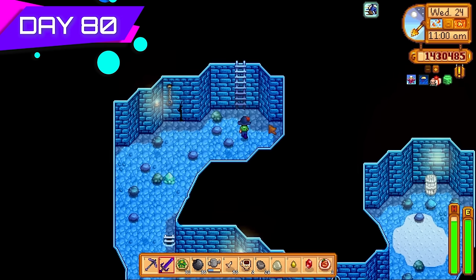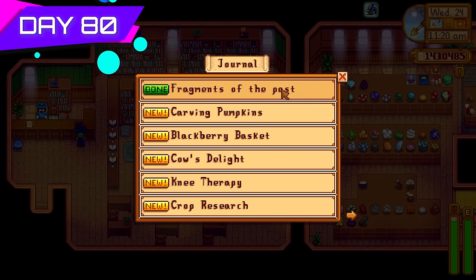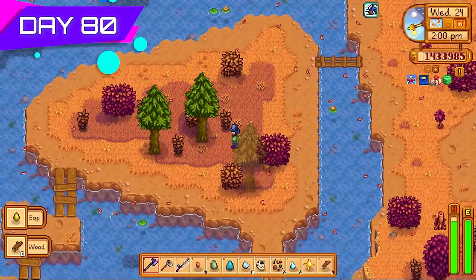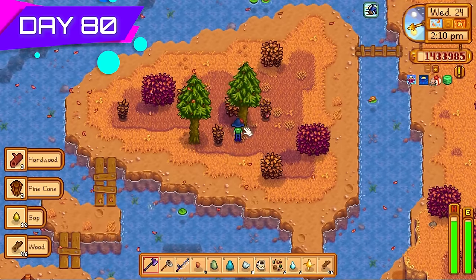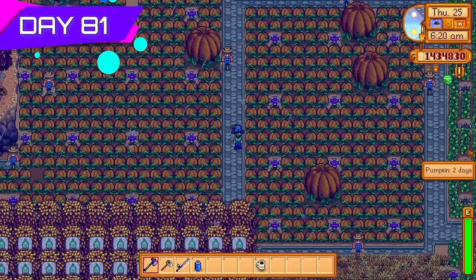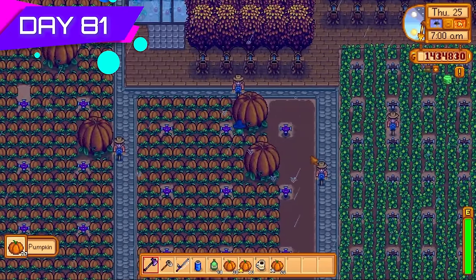Deposited the 100 bone fragments with Gunther for a reward of 3,500 gold — small amount but I'd take any money at this stage. Day eighty, back in Cindersap Forest — some trees have regrown, cut those down straight away. Day eighty-one — look at all our lovely pumpkins! Got a lot of giant pumpkins too. I thought about leaving them as decoration for winter but decided I needed every single crop for money — 10 million gold.